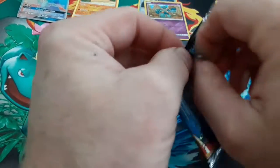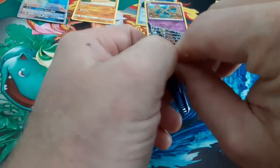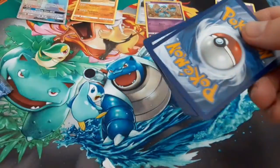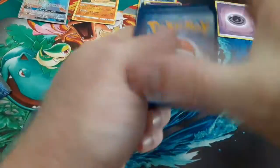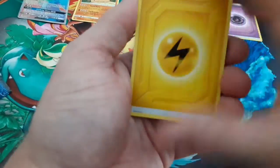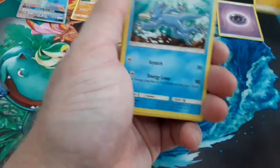Last pack of this three-pack — it's the Solgaleo and Lunala, which are the Legends of Sun and Moon games, this being the last Sun and Moon set. Two out of three in a three-pack — that's actually really good. Sometimes I get stinkers for three-packs. We have Lightning...